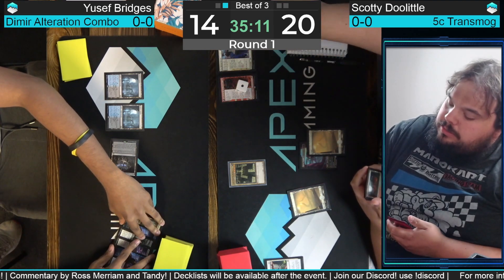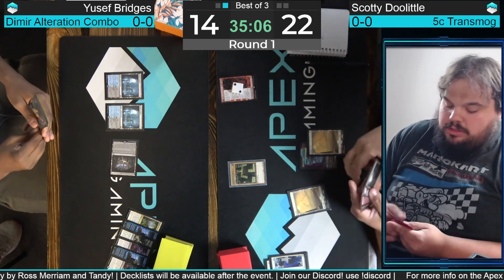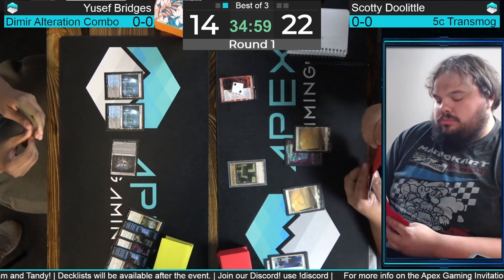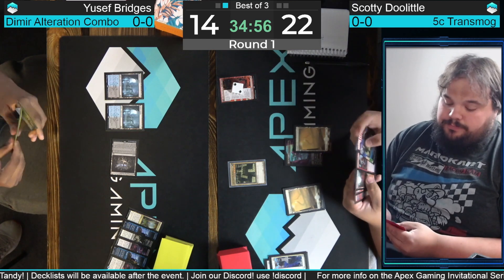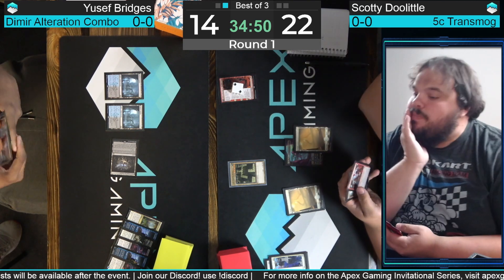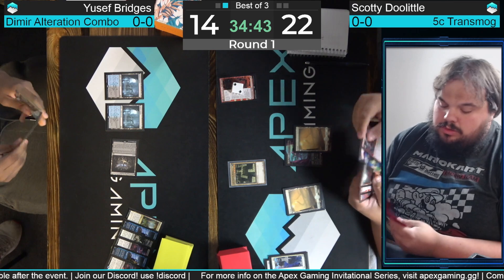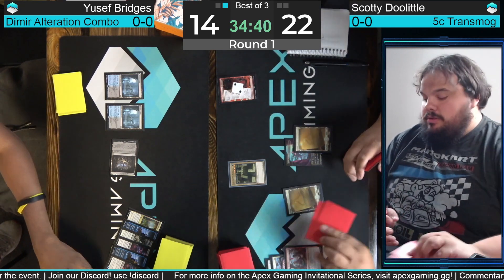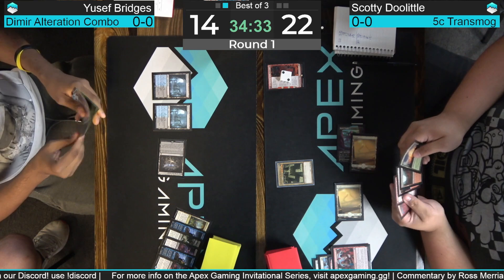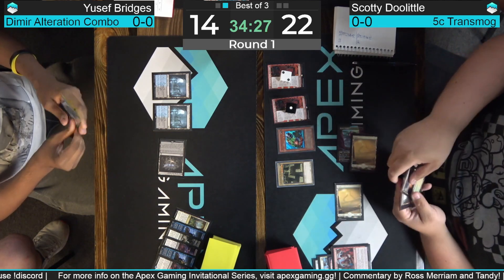Doolittle is a really heads-up player, so there's a chance he understands there are spots where you just have to go for it. Those Leyline Bindings are so potent against the combo. He certainly jammed in game one into a bunch of open Dimir mana. He finds the fourth land off the top — a Stomping Ground. Considering what to discard for Fable of the Mirror Breaker, he leans toward discarding Bitter Reunion and Shark Typhoon. We find two more lands — not really what you want.